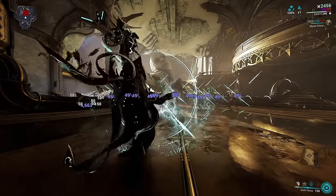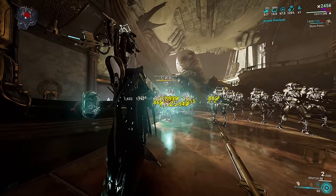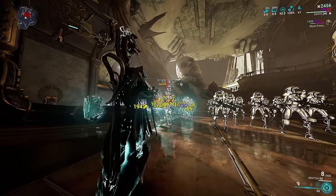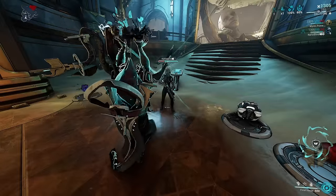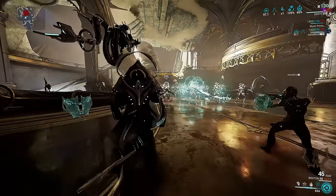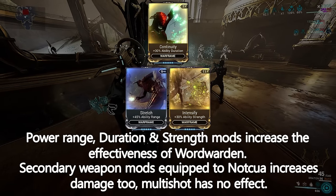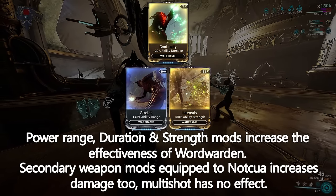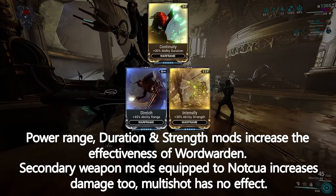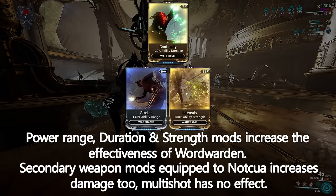If you first cast Lightverse followed by Darkverse, your fourth ability will cast Ward Warden, which gives you the Noctua book as a companion. Noctua will shoot at the same time you fire your gun, dealing 50% of the damage you're dealing. If an ally is close enough when Ward Warden is cast, they'll also receive a copy of Noctua. You can increase Ward Warden's damage by modding Noctua and increasing power strength on Dante, increase its duration with ability duration mods such as Continuity, and increase its cast range with power range mods.